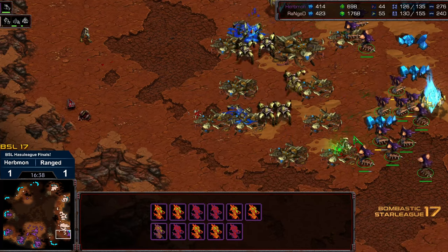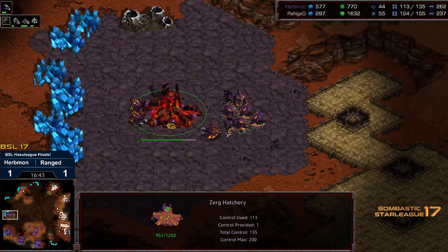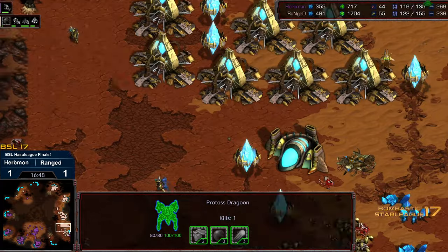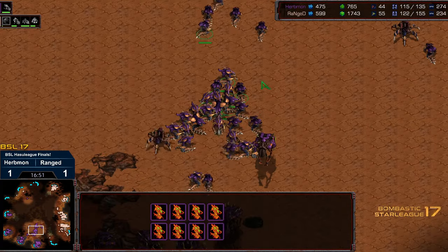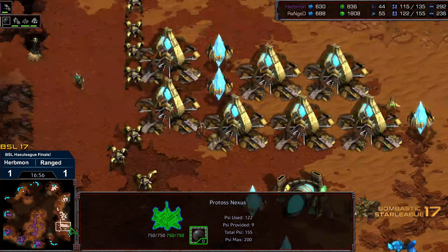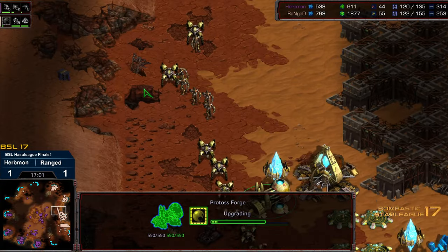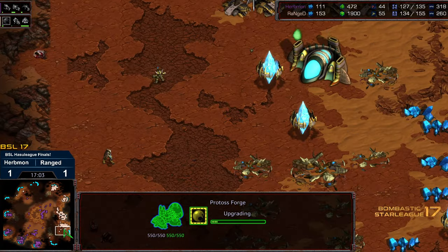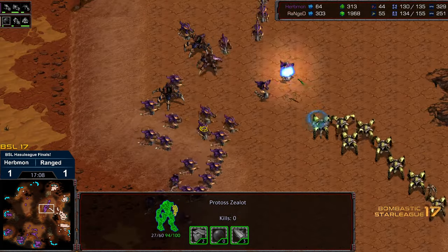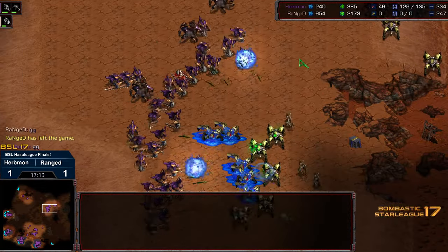So Urbmon did some damage with that drop. He's now up at the 9 o'clock and holding. He hasn't saturated it yet, he's got some drones right there, but this is still three bases up for Ranged. The gateways are still humming. But with that, Urbmon has closed the gap a bit. Ranged still has a stronger economy though, and all he has to do is rebuild that Observatory and he'll still be in a fine position. More Lurkers moving forward — there's at least this Observer. And range is calling GG right there.